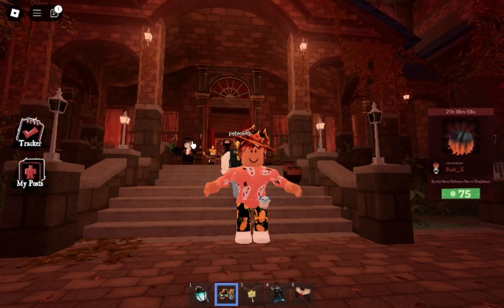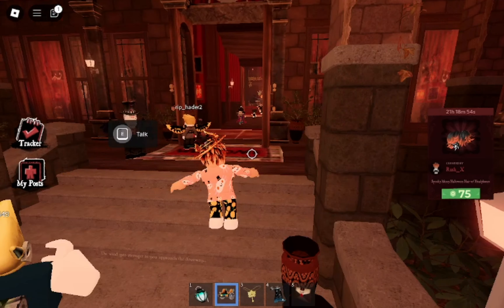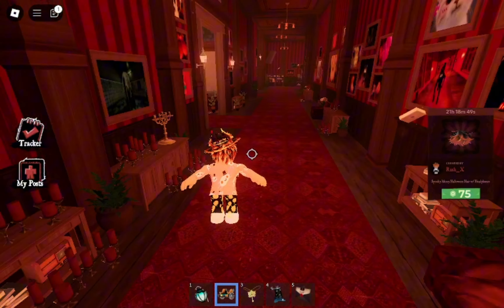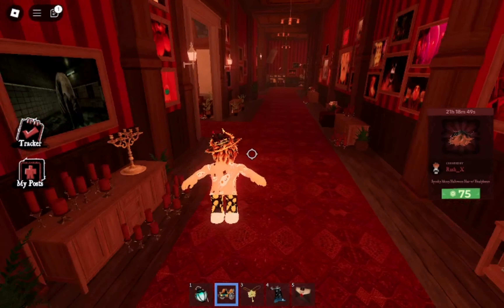Now I'm going to show you how to get the last item of the day, the Spectral Spectacles. We're going to enter the Haunt event mansion here, then take a left and turn up this way to get to the elevators. You're going to join one of these elevators and just wait for the timer to go down.